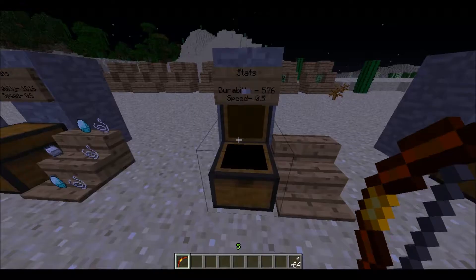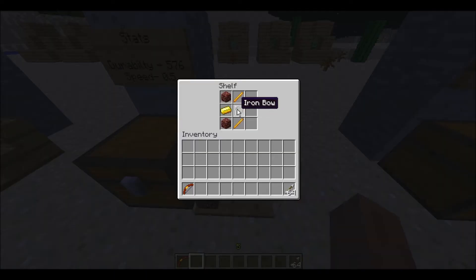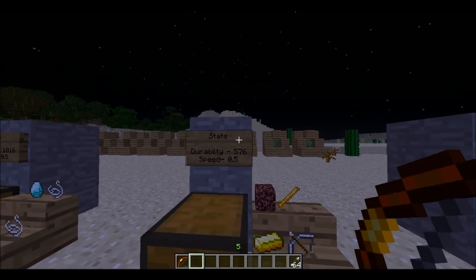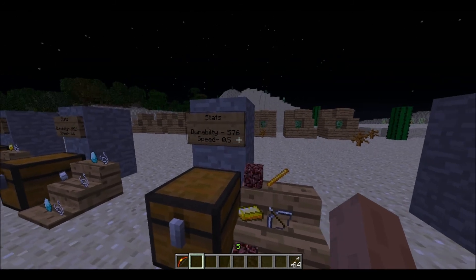Now we get into the special ones. The blazing bow — here's the crafting recipe. We need an iron bow, two blaze rods, two netherrack, and a gold ingot. As the name suggests, it sets targets on fire. It's 576 durability and 0.5 speed.